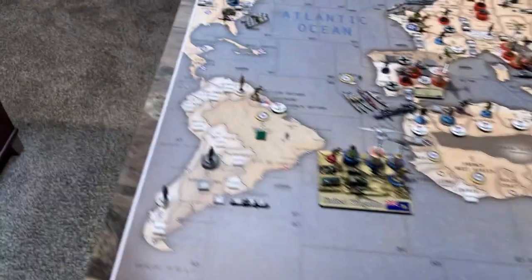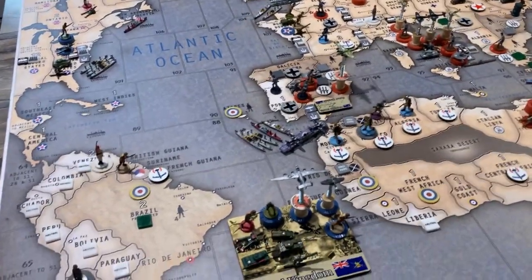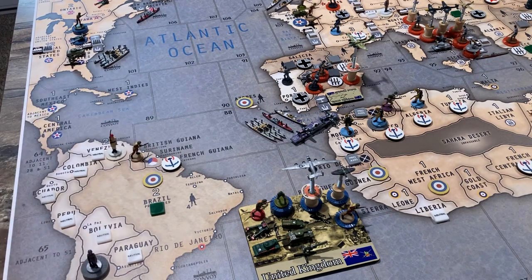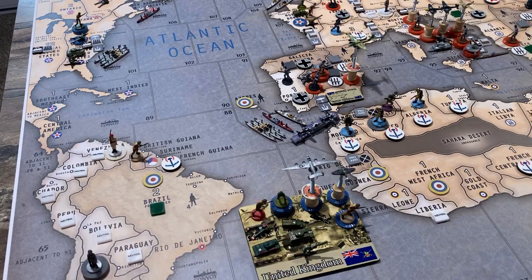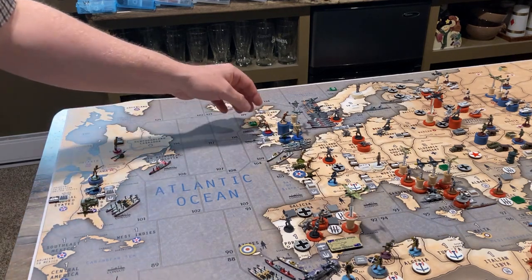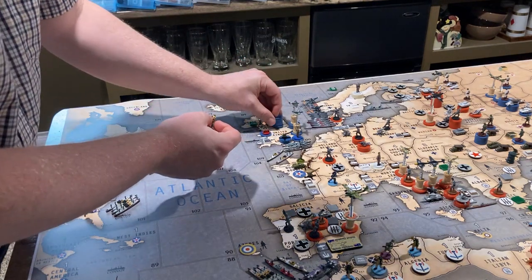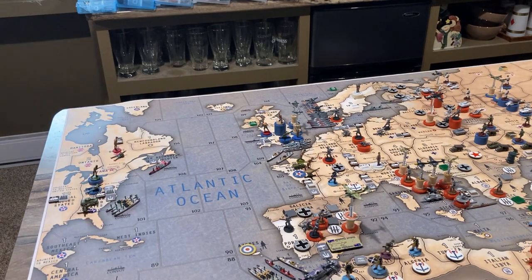Disposition of forces: In British Guiana, there is one infantry. In C-Zone 91, there is one transport along with other forces. In Gibraltar, there are two British infantry and two fighters, plus Commonwealth and American forces. In Normandy/Bordeaux, there is an infantry and an anti-aircraft artillery. In C-Zone 110, there is a transport and a destroyer. In London proper, there are eleven infantry, four fighters, and four anti-aircraft artillery, along with two Canadian infantry, two French infantry, and a French fighter.